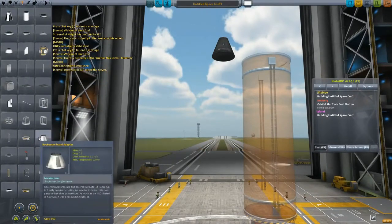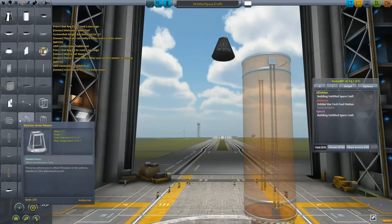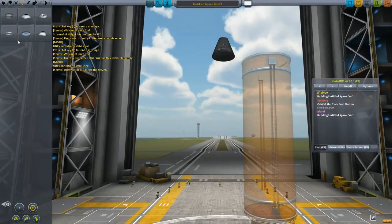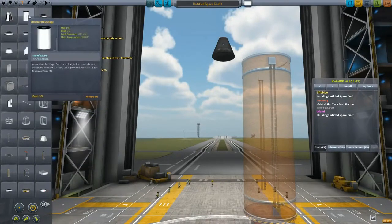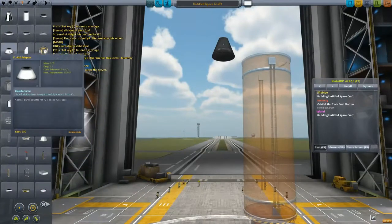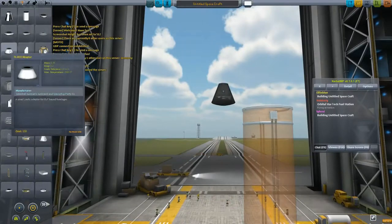I'll give you a piece of advice — you want six landing legs. It just makes the actual act of landing that much easier. With four it's easier to tip over, like you can scrub the direction and then it's like 'oh well, I guess we're falling over now.'